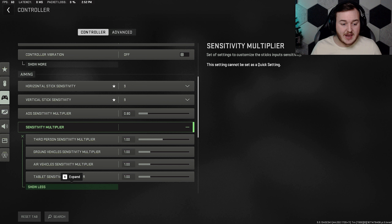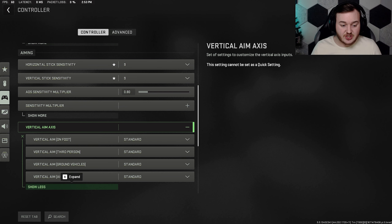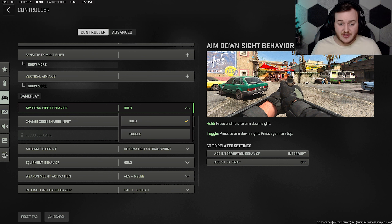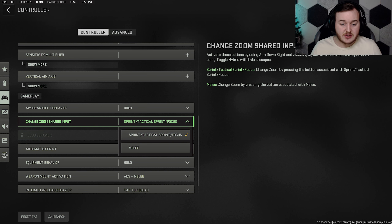Sensitivity multiplier I have all the same — I don't change anything. Vertical aim axis is standard, nothing changed there. For gameplay, aim down sight behavior is set to hold. I know some people prefer toggle from older games, but hold is a lot better for me. Change zoom shared input is at sprint/tactical sprint. I don't change anything in focus.